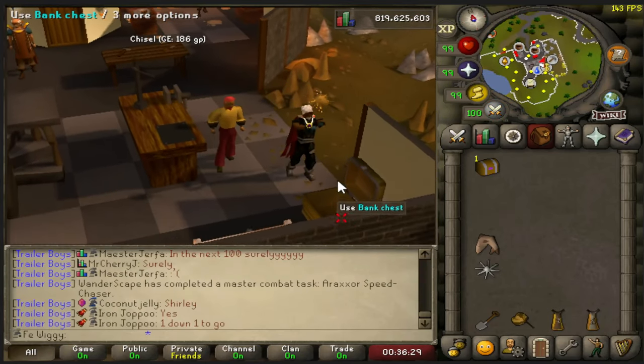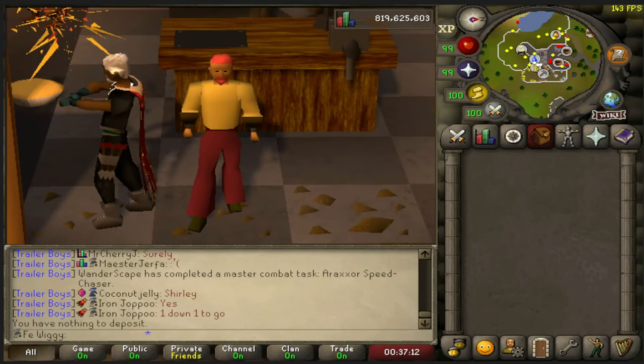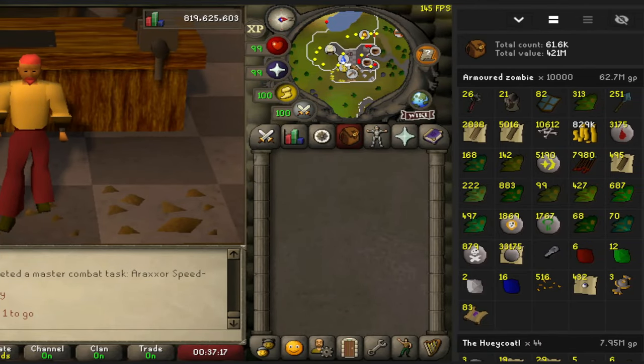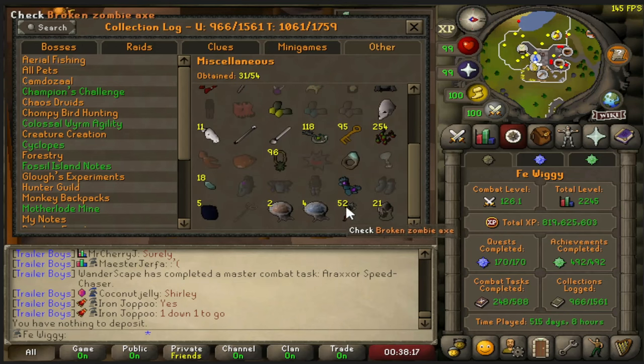And there is the last hard clue complete. We now have 449 hard clues in total. For the total loot, we are at 62.7 million. That's 26 broken zombie axes, 21 broken zombie helmets, and 83 hard clues in total. For the collection log, we are now 31 out of 54 on the miscellaneous section, with 52 broken zombie axes and 21 helmets in total.